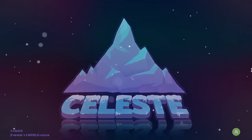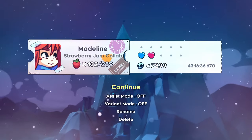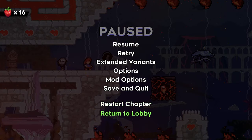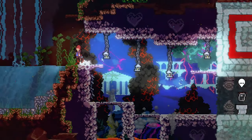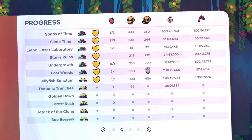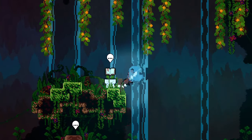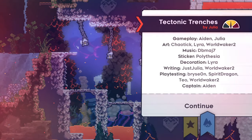Hello, welcome back! Last time I started Tectonic Trenches and only got a couple of rooms done, but they were plenty of fun. There was a thing I wanted to do that I forgot to do, but I can do it now if I return to Lobby and save. I wanted to see what my strawberry count looks like for a level in progress if I look at a journal — it says one, but not out of anything. Okay, that's what I thought.